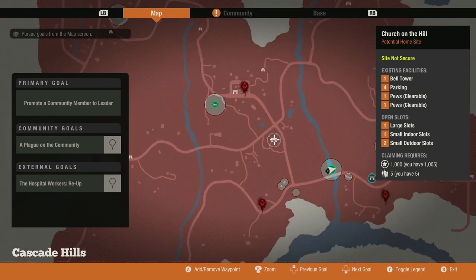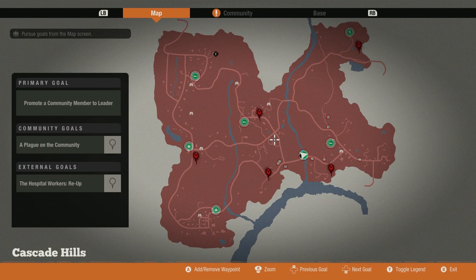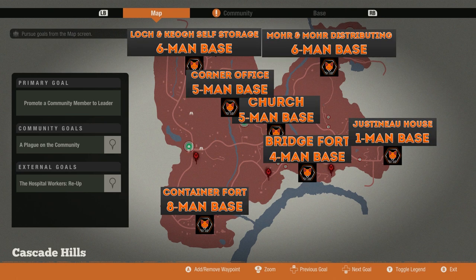One of the peculiarities about this base is its relationship to another home base site that is really close by. In fact, they're in the same town center, and that would be the Corner Office. What makes it strange is that they're both five-man bases — it's just odd to have two bases so close to each other that are the same size. You would think either a six- or eight-man base would be here to diversify your strategic home site options.